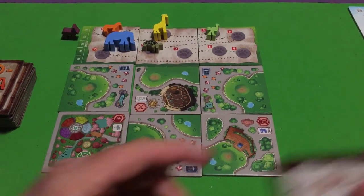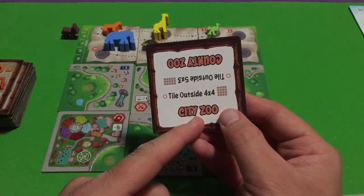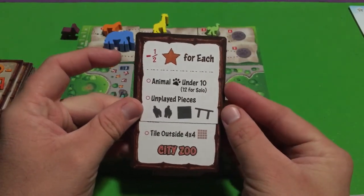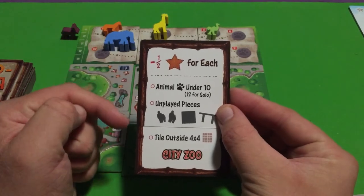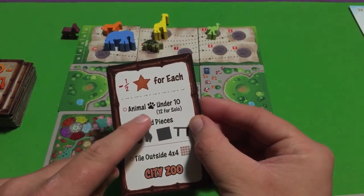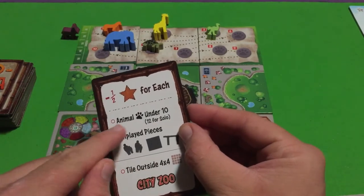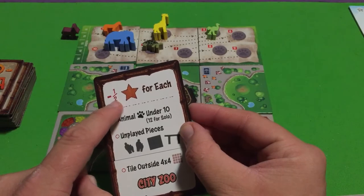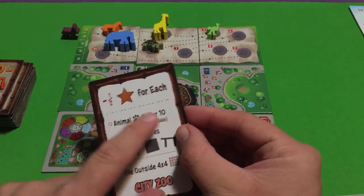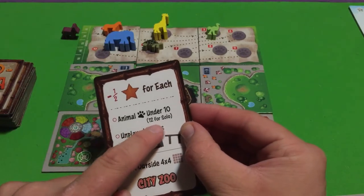Another part of setup is placing the city zoo type card you'll be playing. The city zoo is recommended first. You'll grab this card and cover up part of it. At the end of the game you'll get deducted points based on what's left. For instance, you'll lose half a star if you don't have 10 animals. With 10 or more animals you're fine, but for every animal under 10 you lose half a point — so nine animals loses you half a point, eight animals loses a full point, and so on.